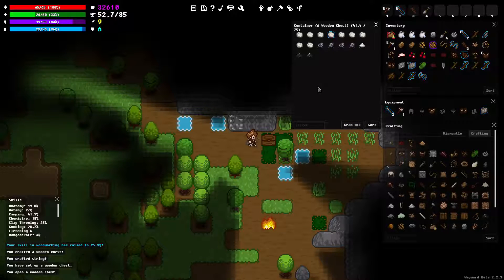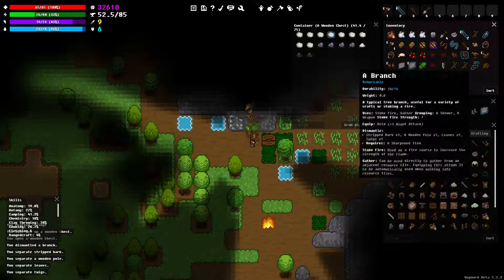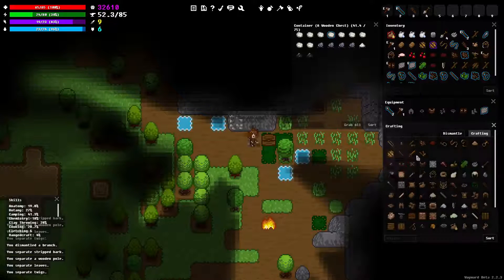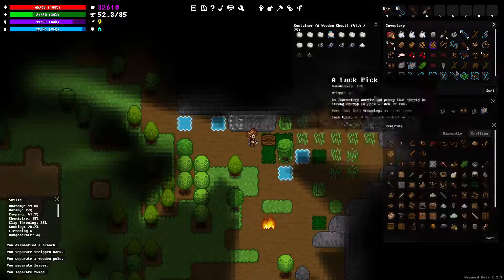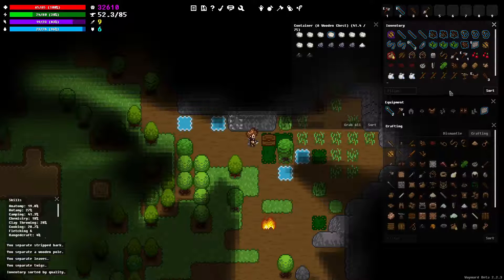Let's reduce my weight a little bit. I liked all this special stuff I have right here. I'm gonna go in here and dismantle this stuff. Look at all that lovely remarkable stuff right there. Blue, blue, blue, blue, blue! Alright, I want to make some stuff out of this here. Let's sort this by quality so all this stuff appears up here.